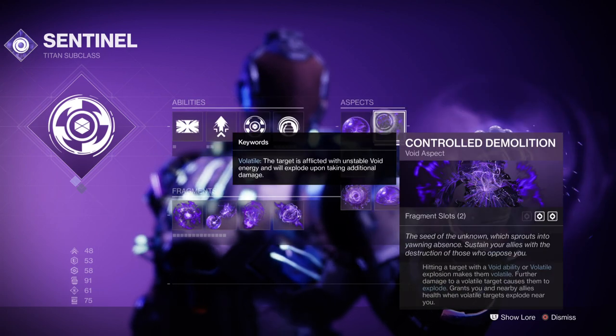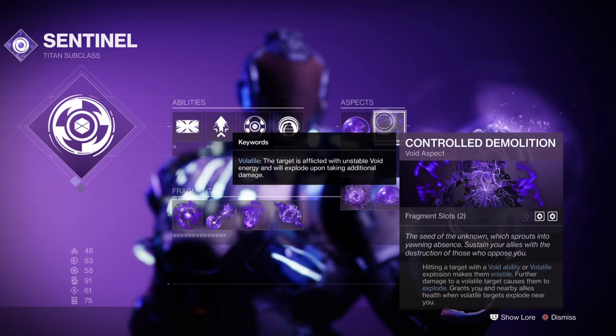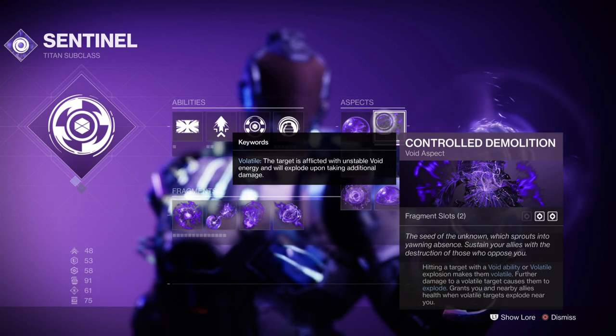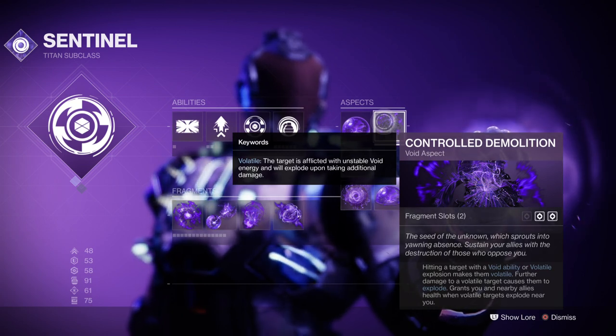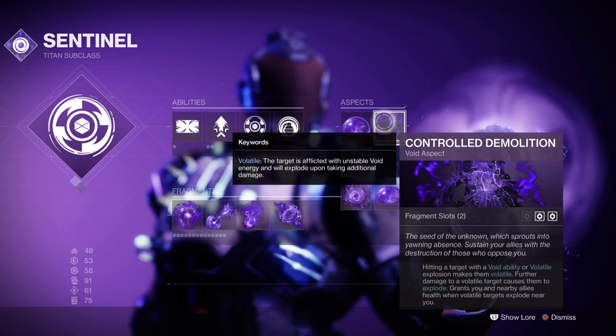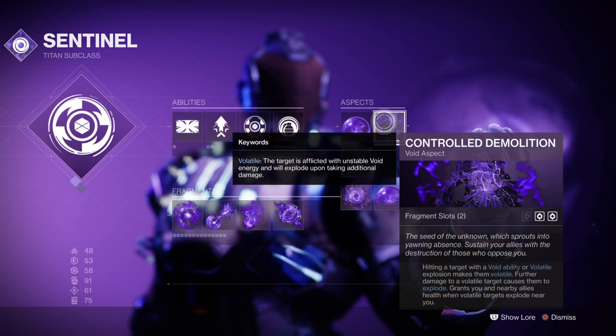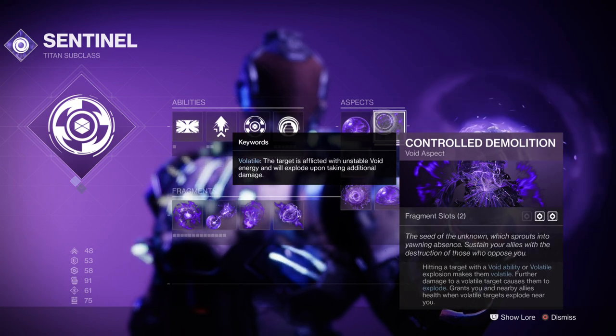You will then want to have the Control Demolition aspect, where your Void abilities will leave a Void detonator on combatants, and those killed by it will spread its effects and damage further. This will be very handy for dealing with the combatants that surround you, as you'll never run low on opportunities to do this. It will also trigger health regeneration for you and your team, so extra survivability will be key for all.